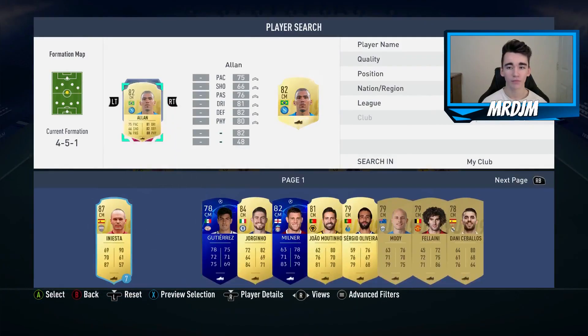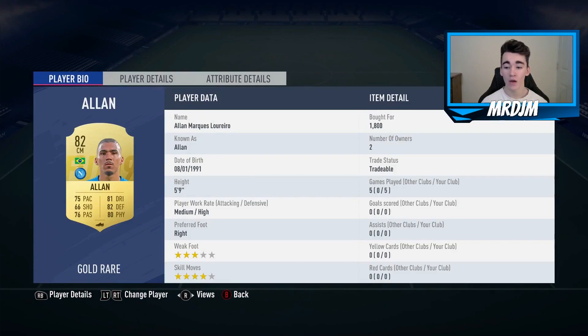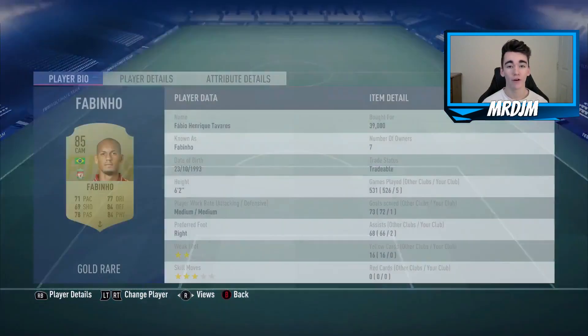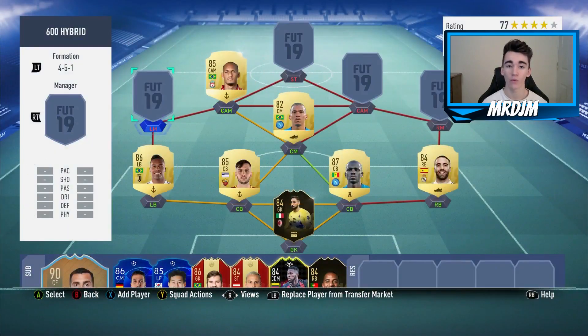Moving on to the central midfield position, some of you guys might be surprised to see this guy in the team considering he is only an 82-rated player. But he does what you need him to do — cut the passing lanes, win the ball back, and he's got really good energy in-game. Moving on to the left-hand position, we've got the 85-rated Fabinho, who I bought for 39,000 coins. In my opinion, this guy is one of the most important players in this team — he's just there to break up the play, win the ball back, and get the attack started.